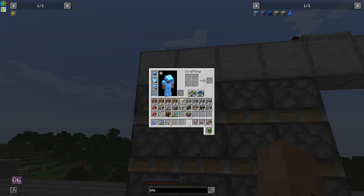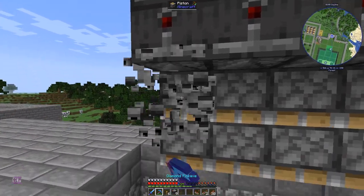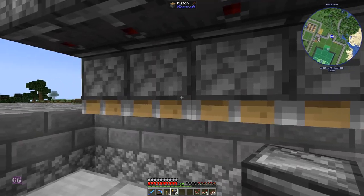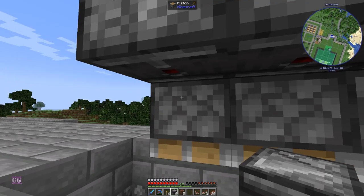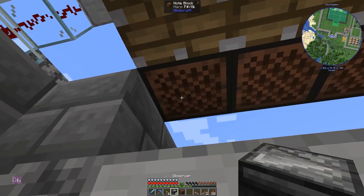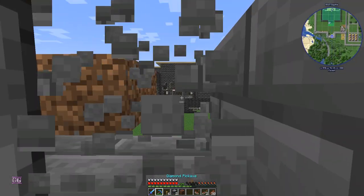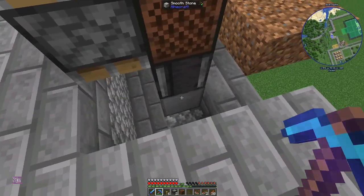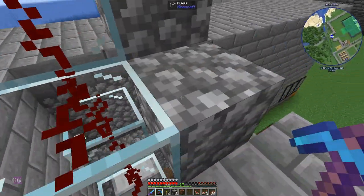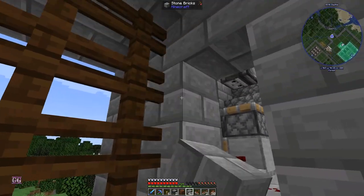Now we've done with that — the observer is going to point outward, and then another observer is going to point downward. This helps the piston do full extension so the blocks get more signal. Then the observer points downward into this block — that's why I needed smooth stone, because it's necessary for the redstone. I think that should be it; let's go test it.